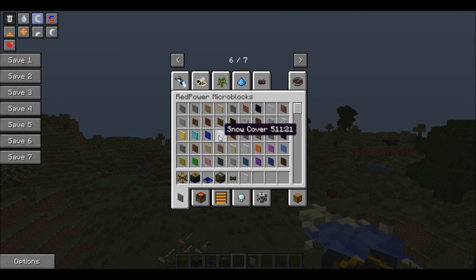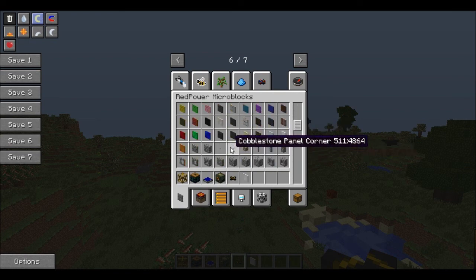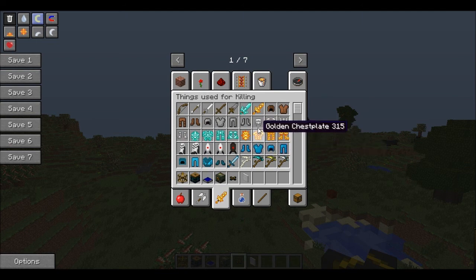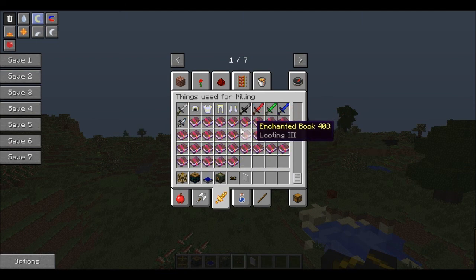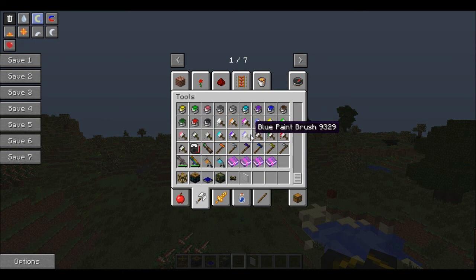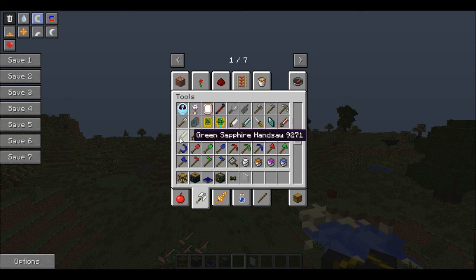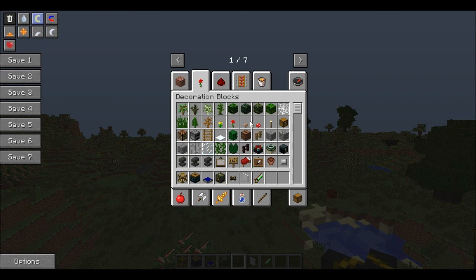So we have the iron cover. We also need the iron panel. One quick distinction between the two of them: the panel is the one you use to prevent stuff touching it from moving. The cover is the one where you have it where you want stuff to move, like wires and stuff like that.